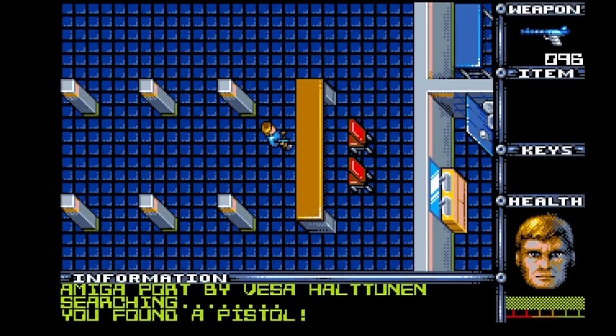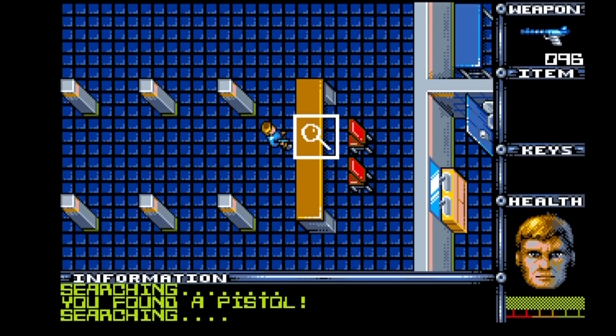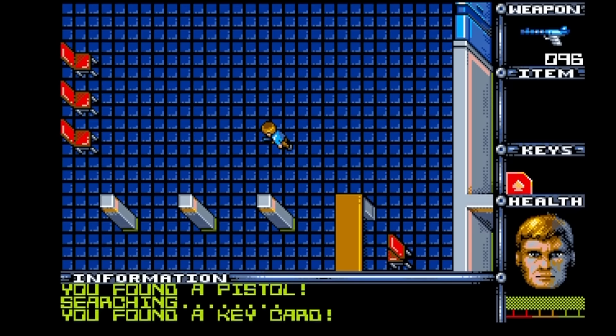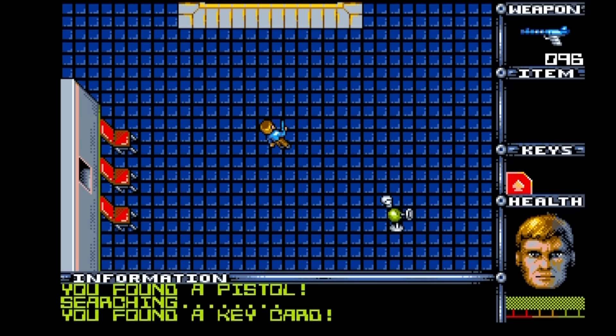I'm going to show you the next little secret here. Search this desk and you will find a key card, which has appeared over there in the key inventory. Now a lot of people — this is the second mistake they're going to make.